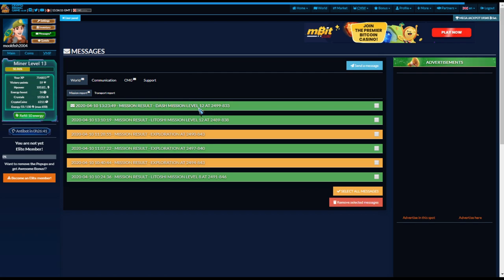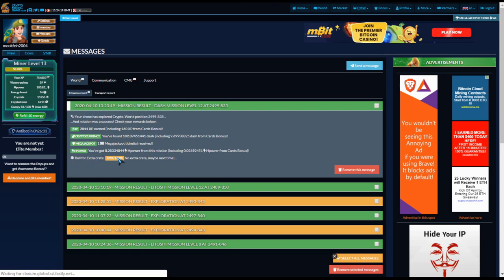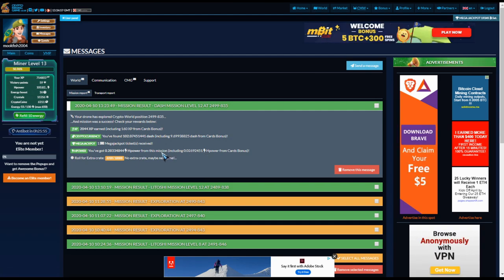We were successful again. We got 0.2 H power and a bonus of 0.02 — that would have been 0.03 if it was the previous higher-level square. The bonus does seem to come from the cards, so keep them updated even if it's hard to see the exact difference. We're nearly at level 14 at 51%, got a jackpot ticket, 102 dash, and some power. Keep those energy and antibot slots refilled.